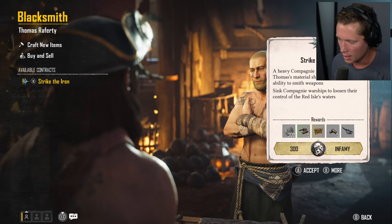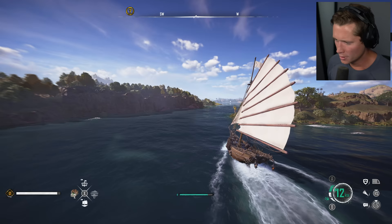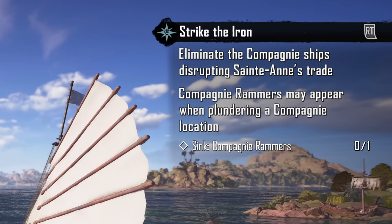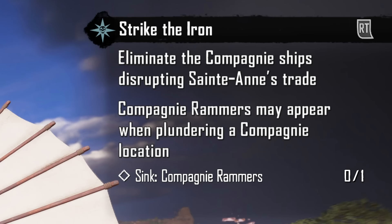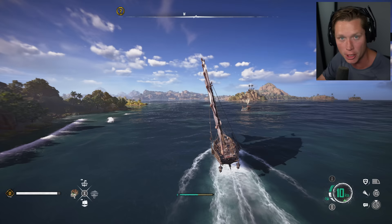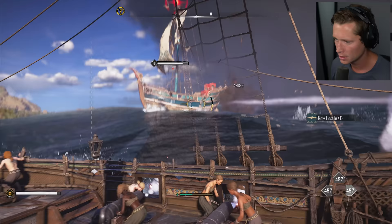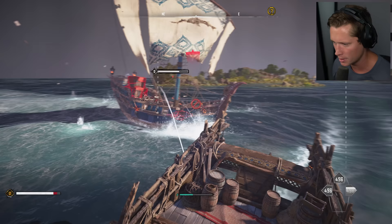Keep cracking and even kingpins like Scurlock will take notice. Let's take his next contract. 'A heavy Kompanyi presence is disrupting Thomas's material shipments, affecting his ability to smith weapons.' So let's go sink some warships. Our objective is to eliminate Kompanyi rammers — they may appear when plundering a Kompanyi location, which means we're going to have to find a land-based hideout and plunder it by attacking from the ocean. Haven't done this yet — let's get to work. We don't have any rear cannons currently.